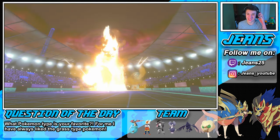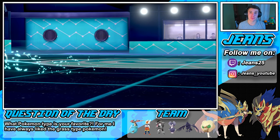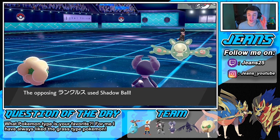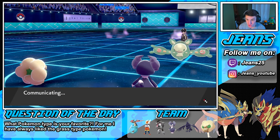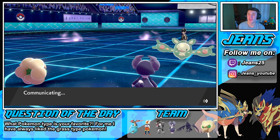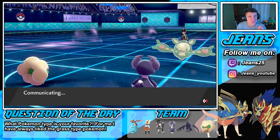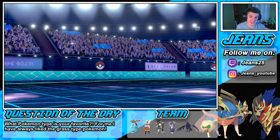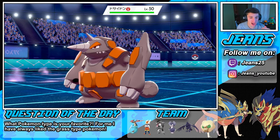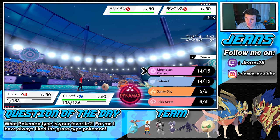This team is so good — that Choice Specs Indeedy, nobody's expecting it, nobody's expecting it! So we're just rolling out with it and doing work. That move has no effect — we might just run this with our Whimsicott and Indeedy. So awesome with this team, absolutely sauce! Rhyperior just popped out here which I'm totally fine with.